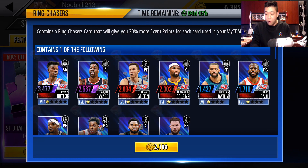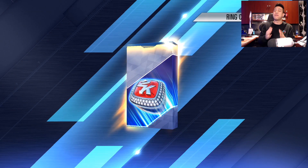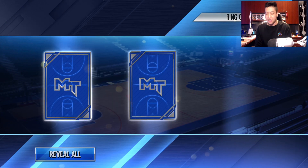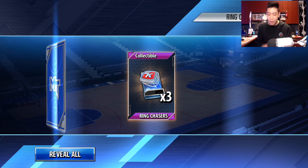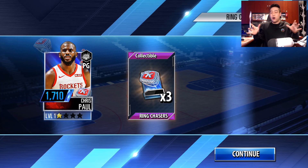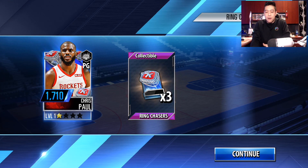We got ourselves another ring chaser — there's Chris Paul, so we get to pull him. That's a great way to start off the first two packs: Chris Paul and Boogie Cousins. Let's keep on rolling. We got three more packs to open up, and we're hoping for that Jimmy Butler — Jimmy G. Come on man. Let me see the new addition. And we pull Chris Paul once again — it's alright, we can use him for training points.